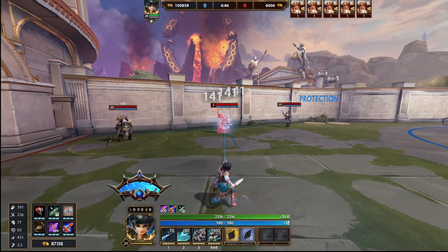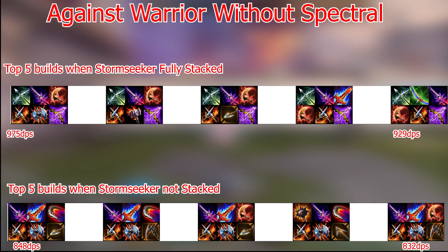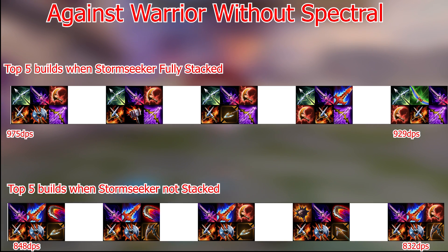Now let's look at the top builds against warriors that don't have spectral. Crit is highly prioritised along with Silver Branch providing the power, same as against guardians. Interestingly, we can see Failnot appear in the top right build — because warriors have slightly less protections than guardians, penetration is slightly less valued, so you can get away with going Failnot instead of Executioner or Titan's Bane. Feel free to pause and take a look.